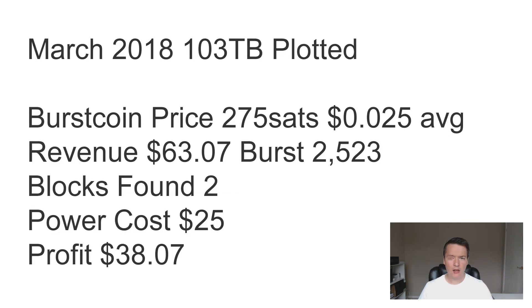Here are my Burst Coin earnings for March 2018. I currently have 103 terabytes plotted. The Burst Coin price was 275 satoshis, or $0.025. Revenue earned was $0.637, and the total Burst Coin mined during March was 2,523. I managed to find two blocks that month. Considering power costs of roughly $25, that leaves a profit for March of $38.07.